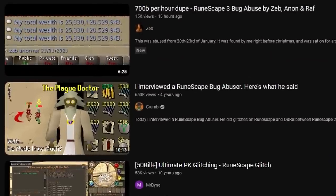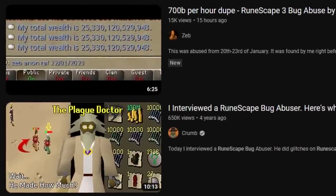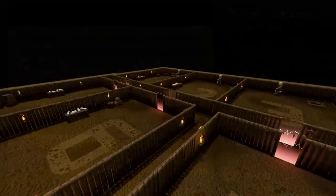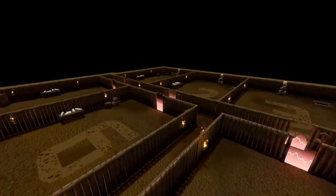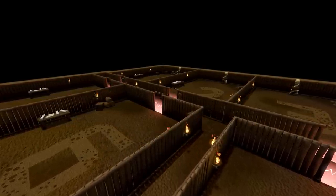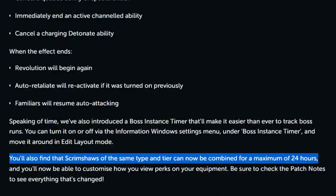The bug we're covering in this video was abused and documented by a player named Zeb, who uploaded a video less than 24 hours ago showcasing the abuse on full display. The bug consists of duplicating scrimshaw charges with the help of some spaghetti code and the Barbarian Assault minigame, which seems to have been possible since the 12th of July 2021 — that's when scrim shards could be combined to a total duration of 24 hours.